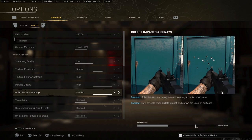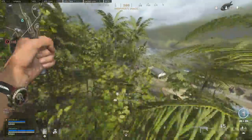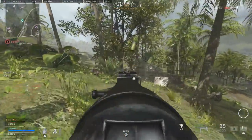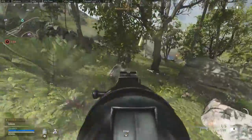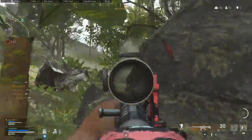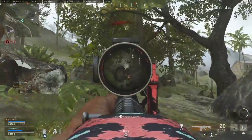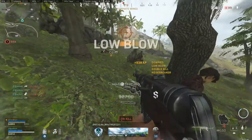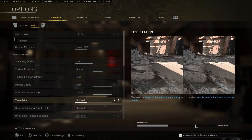Bullet impacts and sprays I keep enabled. I don't think there's a big FPS difference between disabled and enabled, and you get the benefit of seeing bullet holes — you can sometimes tell where you're getting shot from, which can be a small competitive advantage. It doesn't change FPS that much so you're not really losing anything.